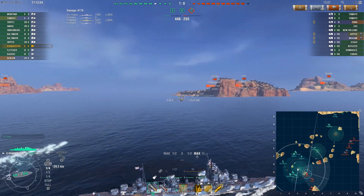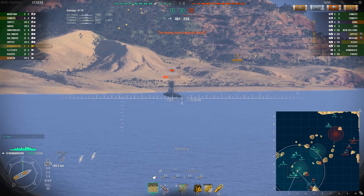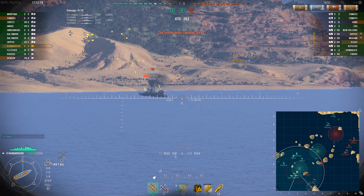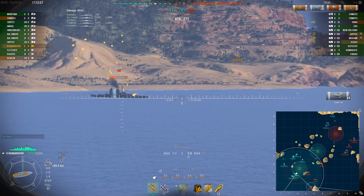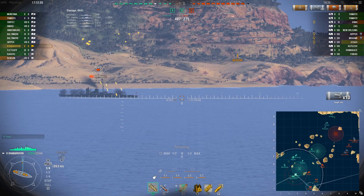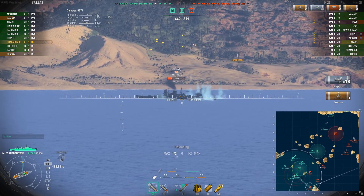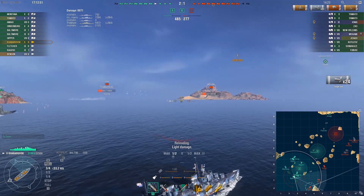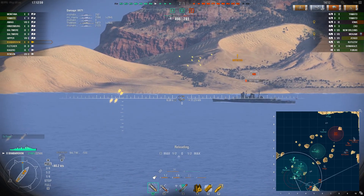I'm shooting off some torps at that Hipper — I don't think they're gonna be efficient because they are really, really slow. This Mogami somehow managed to sail into the land over there, so of course we need to punish him for that. Now, with these Russian guns loaded with Stalinium shells, you should really switch to armor-piercing as soon as you have a broadside cruiser or battleship. But sometimes I'm just too lazy, so I spam away with HE shells.